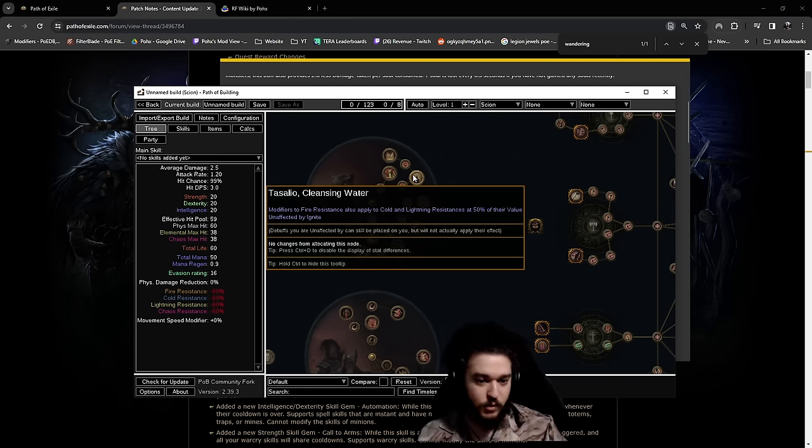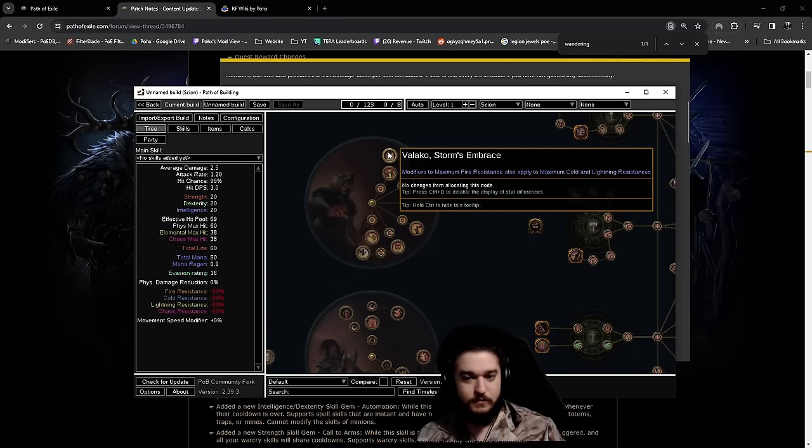Furthermore, Chieftain has Sallow Cleansing Waters - all you do is stack fire res, and when you're on your bench crafting resistance you're crafting fire and chaos res. This means you can easily hit chaos res, and by crafting fire res on all of your gear you are capped on all res. This is another way Chieftain pulls forward in terms of being beginner friendly. Then you have the last node, Valako Storm's Embrace, which makes it so your maximum fire applies to your cold and lightning. This means cheap uniques like Rise of the Phoenix that normally only give 5 max fire now give 5 max all res.